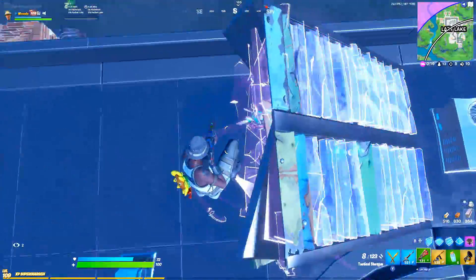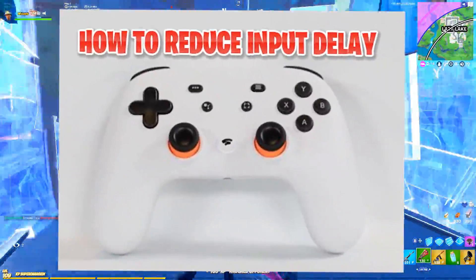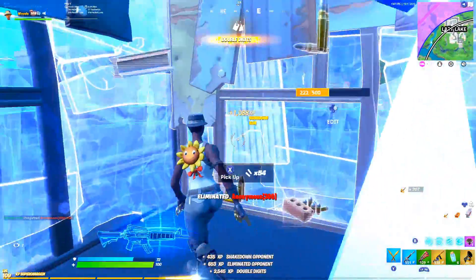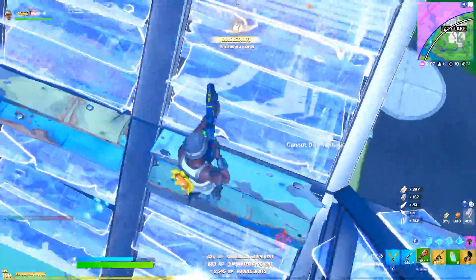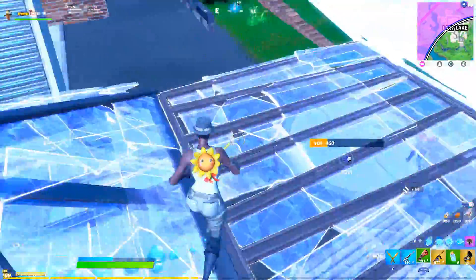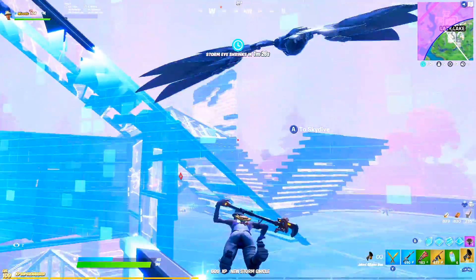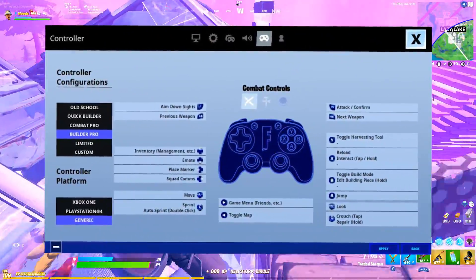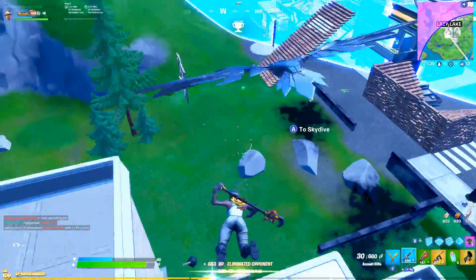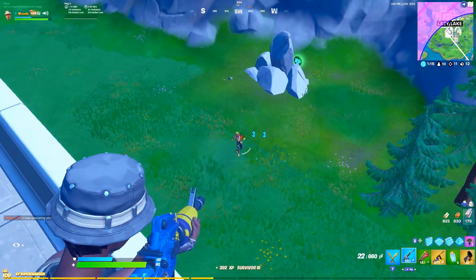Reducing input delay will allow you to click buttons faster with faster responses. To reduce input delay, go into the control and bind section and change your controller type — from Xbox to PS4 or to generic. If you're on PC, change to generic, which gives the least amount of input delay. If you're on console, switch to the opposite option — so if you're on Xbox, use the PS4 setting.